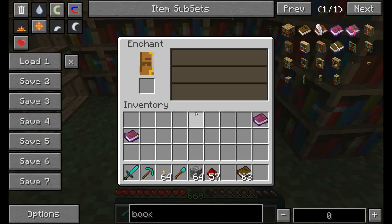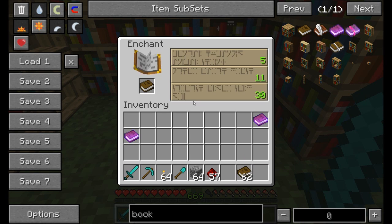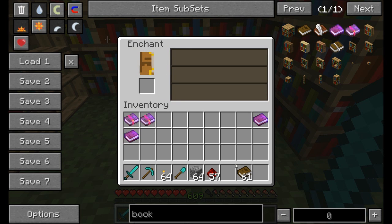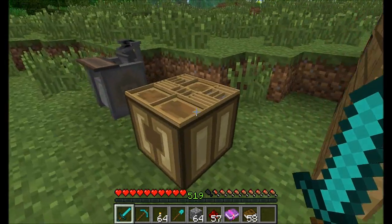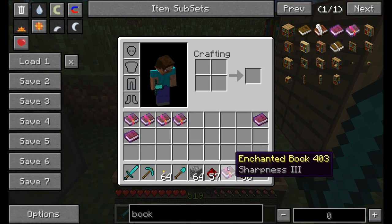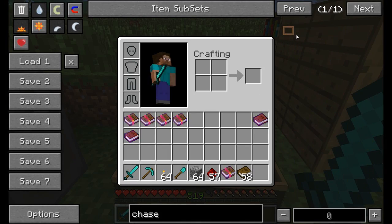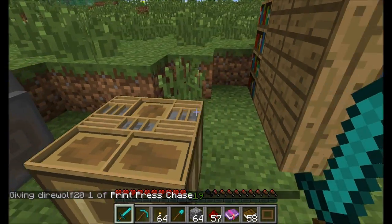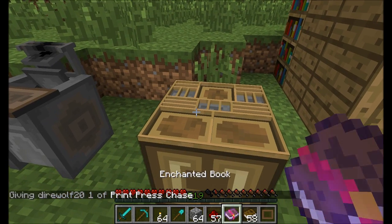Since we're at the enchanting table, let me show you a really awesome feature. We've got an enchanted book — let's go with Sharpness 3. Remember the printing press? These mechanics allow you to duplicate your enchanted books. Simply get yourself one of those printing press chases — remember you could use these to duplicate written books, but now you can duplicate enchanted books. There is a little bit of balance around it though, so don't get too excited.